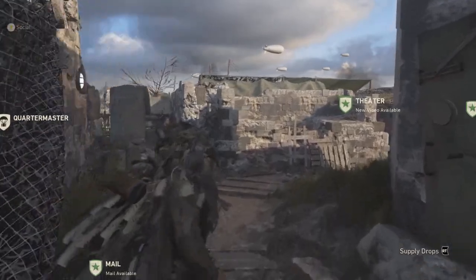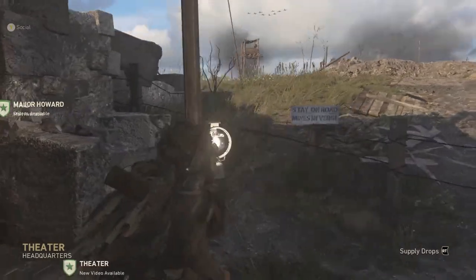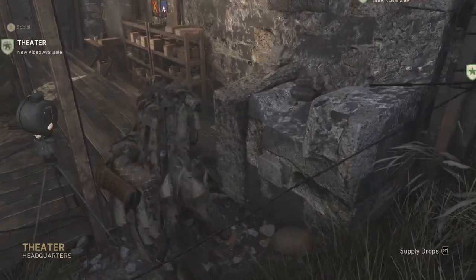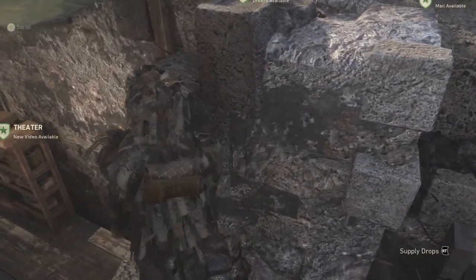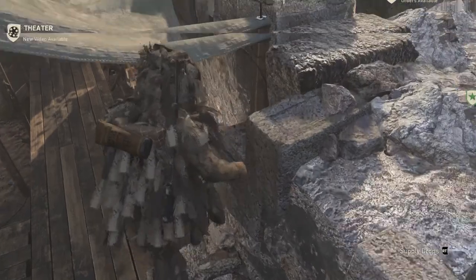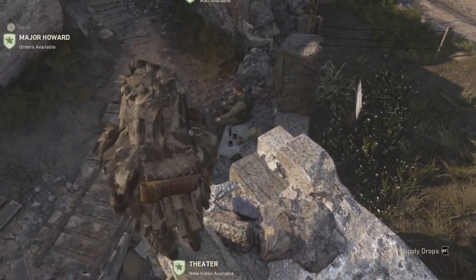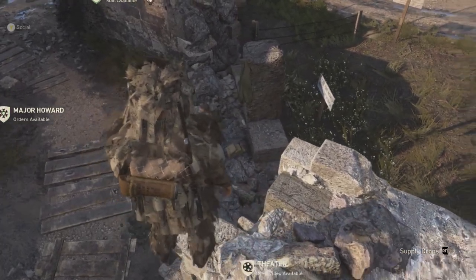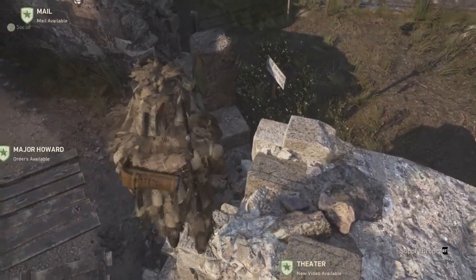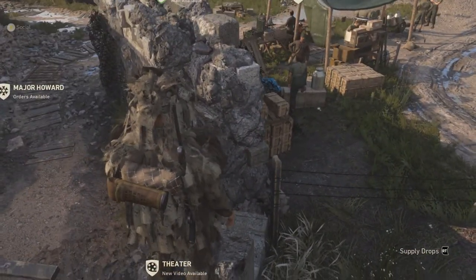The second one is over here by the theater. What you're going to want to do is try to jump on the corner of this right here. When you finally get up here you want to come over here and go to the far left — don't fall off because it's kind of an invisible barrier to the right. You want to jump and then aim for that.